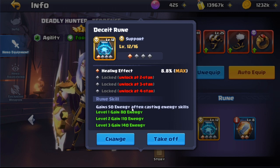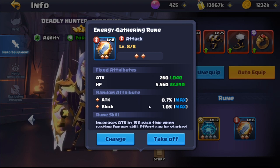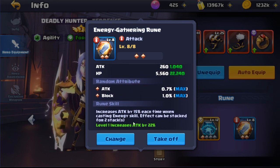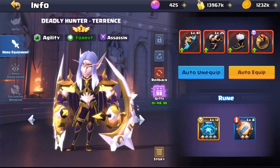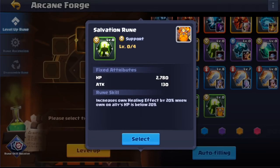After casting energy skills, he's going to gain 140 energy every time he casts an energy skill, which is pretty cool. Then we've got the Energy Gathering rune — it's got attack and block on it, with max attack and max block, so it's quite nice. As you can see, it increases attack and it can be stacked for two stacks. These are the best runes I believe on him.